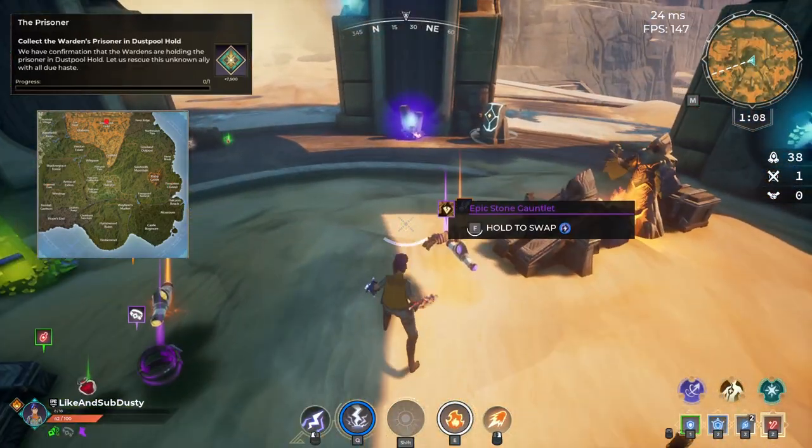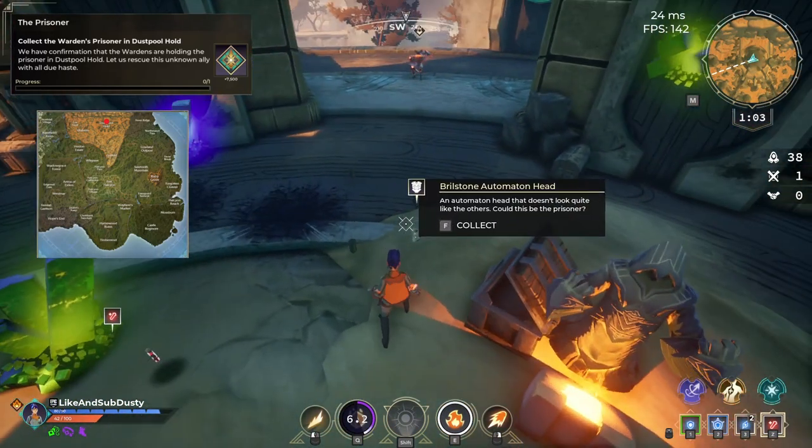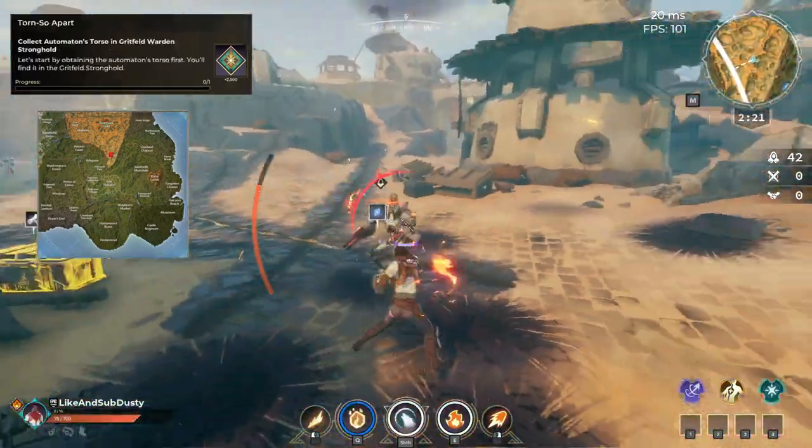The prisoner sends us on a rescue mission to Dustpool where we collect an automaton head. This head belongs to Brilli and we will spend the next few quests collecting his body parts from across the map.